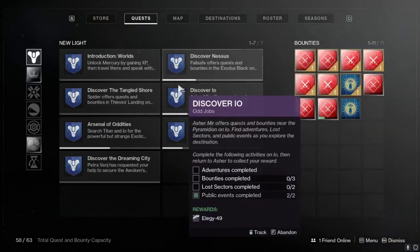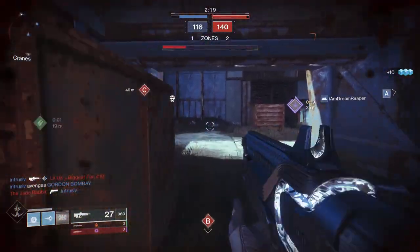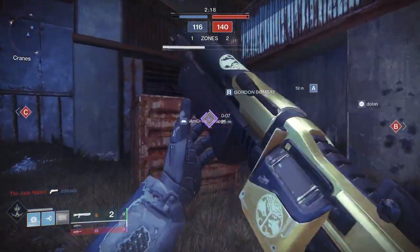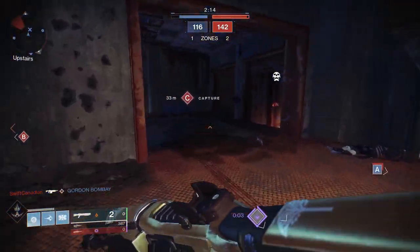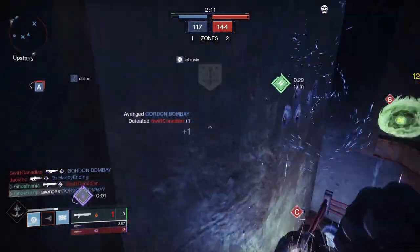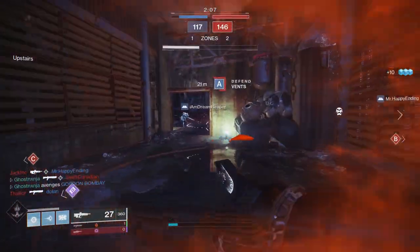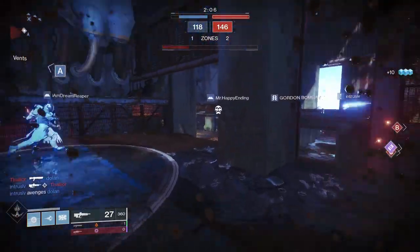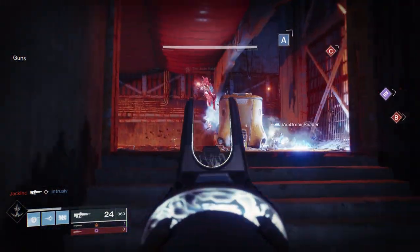The next step requires you to either complete bounties from Ana Bray on Mars, defeat Hunters in Crucible, or complete an Escalation Protocol wave. Because Hunters are all over Crucible right now, if you're going to do any of these in Crucible, this would be the quest step to do it in — just because of the sheer number of Hunters in the game right now. If you prefer PvE, bounties and Escalation Protocols grant the most progress.